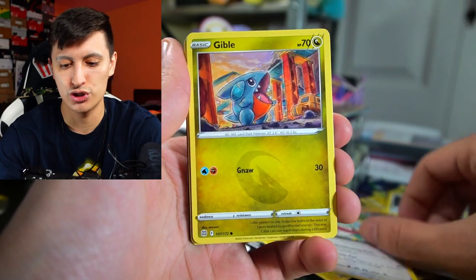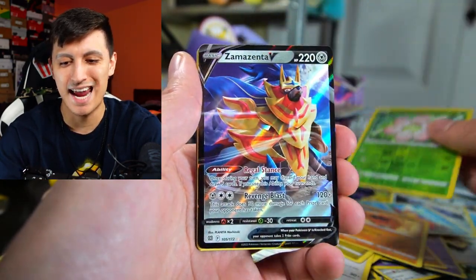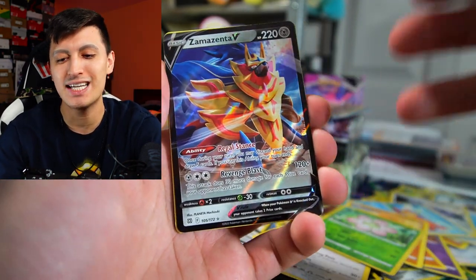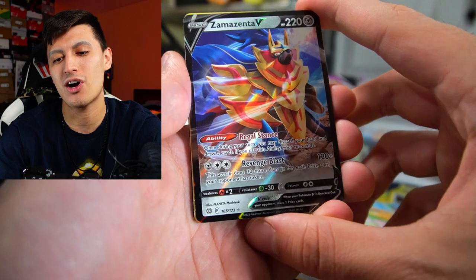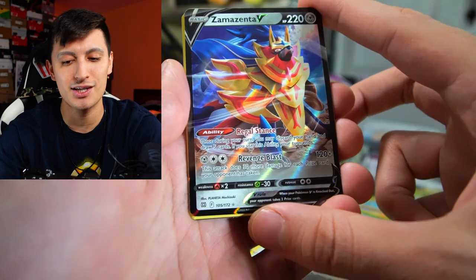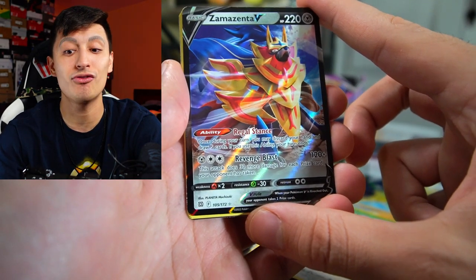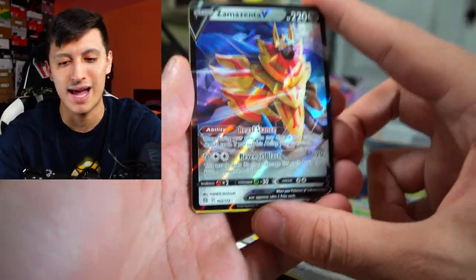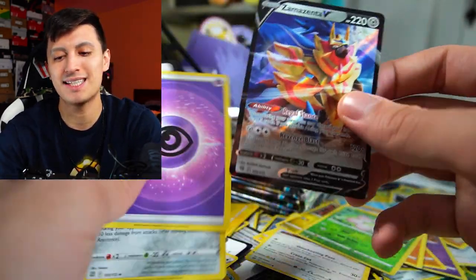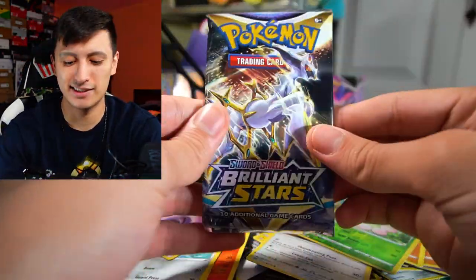We got Electabuzz, Hawlucha, Gible, Buizel, Trapinch, and a Zamazenta V. This is the new Zamazenta V — not the same one from Sword and Shield base set. This one has a different ability and different attack. It has some potential and could be pretty useful for a Zamazenta V Union deck, though you do have to discard your whole hand. I've tried this card in the online TCG and it's proven pretty handy in some cases.